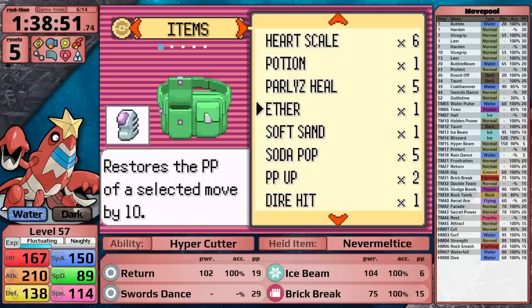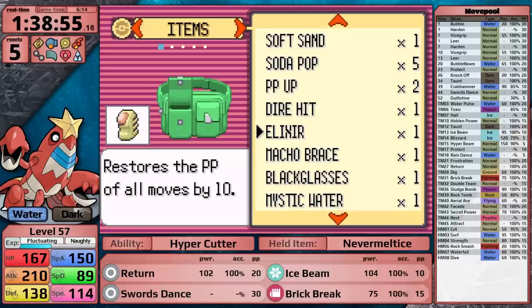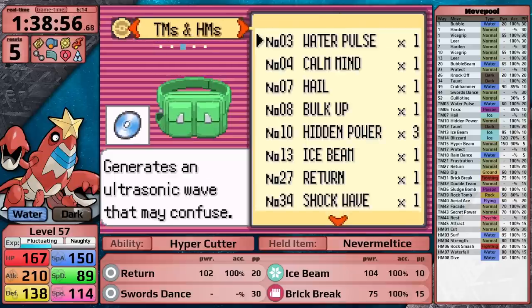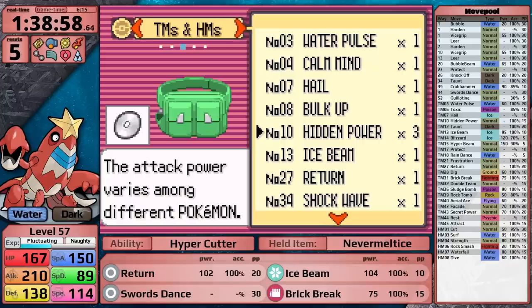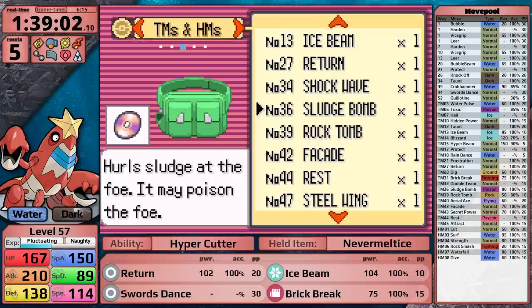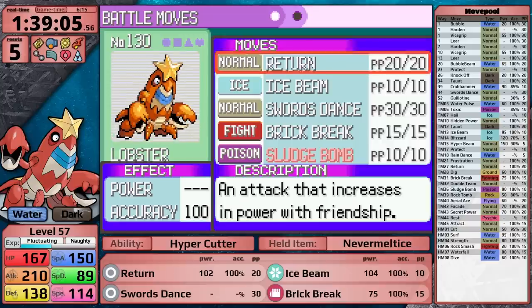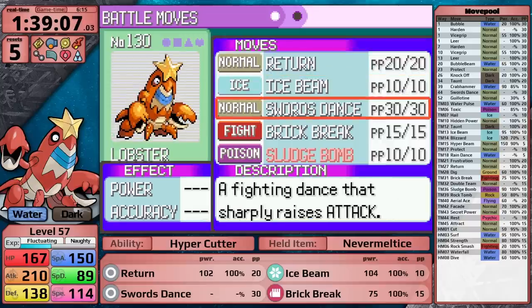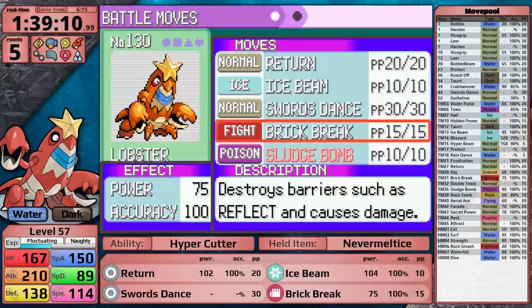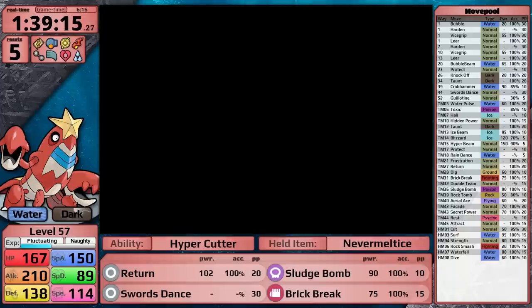Before the Wallace fight, what I'm thinking about is how to plan for Wallace and Steven at the same time. Giving up a move I can't access again is always a bad choice. When I did my playthrough with shiny Poochyena — which ended up as a Mightyena — I unlearned Shadow Ball, and a lot of people said it would have been useful against Steven, though from Generation 2 to Generation 5 the Steel type resists the Ghost type, so it wouldn't have been that useful. In this case, I already have another Ice Beam TM, and Ice Beam isn't useful against Wallace, so I teach Sludge Bomb in its place.